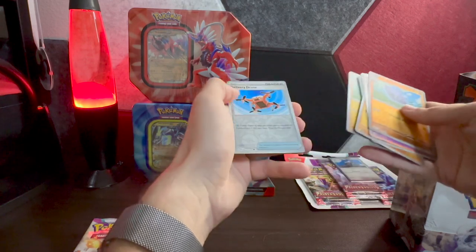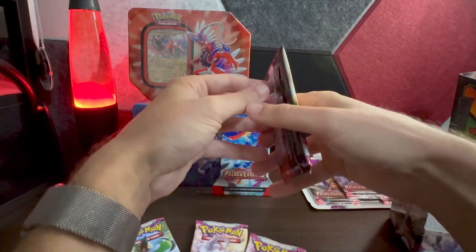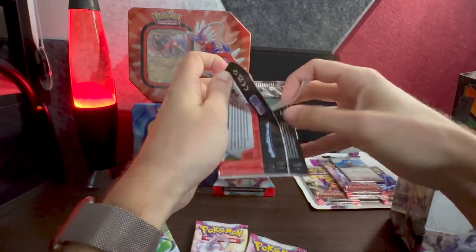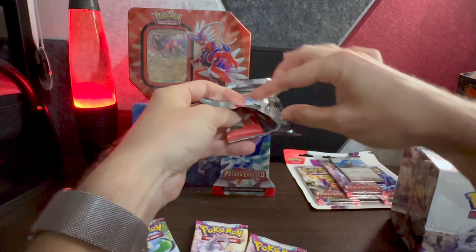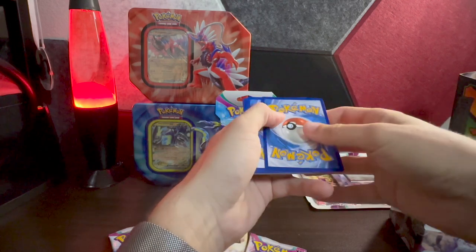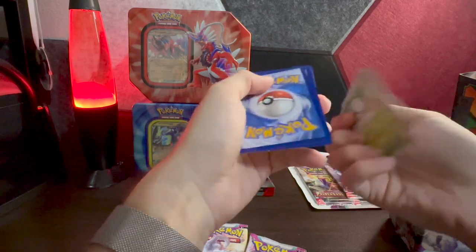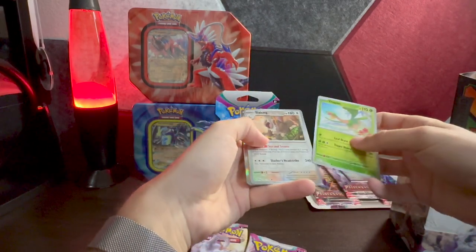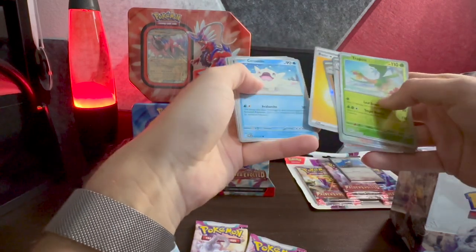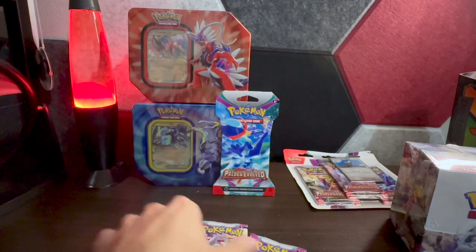We've got four packs left from our ETB. We're trying to see — is the ETB where the hits are going to be, is it going to be in one of the tins, or is it going to be in the booster box? Iono and Magikarp are the big ones. This pack already has some edge damage — we got Tropius, Slaking, Glimmet, basic energy, Tauros, Jigglypuff, Tinkatink, Pawmi, Bravery Charm.